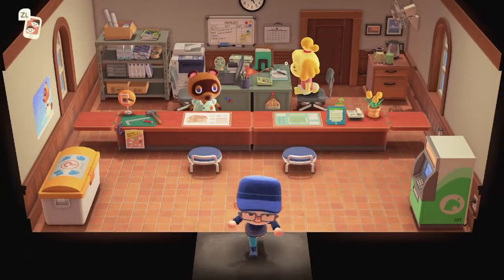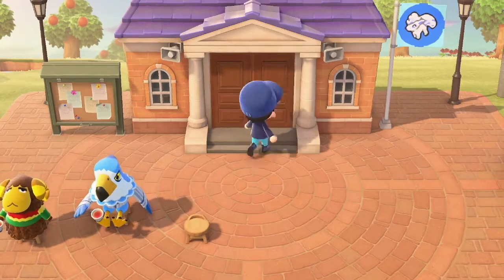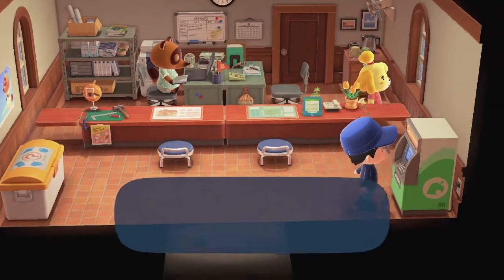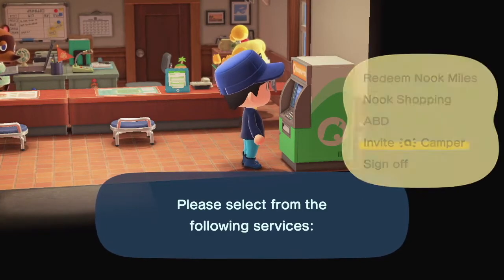So much for it being cheaper, but I did pick a more expensive one — in all fairness to Nook. I read something about incline users paying off, but not if you pick the fancy brick one. But it matches the town hall — I mean, Resident Services — so I think it's worth it. Old habit.